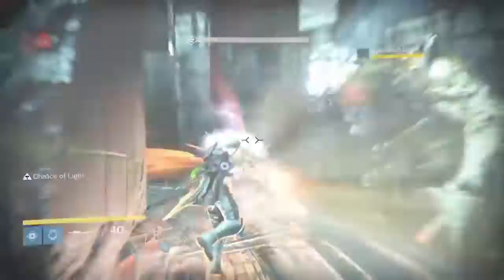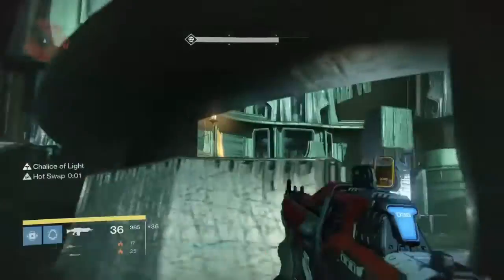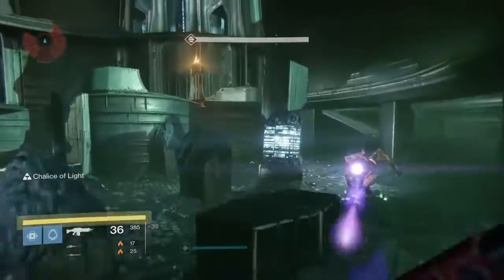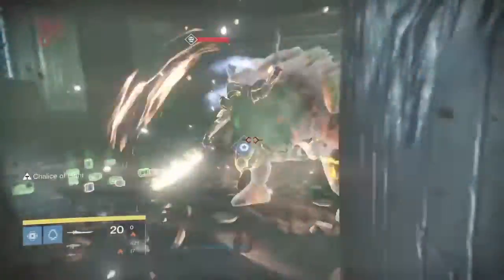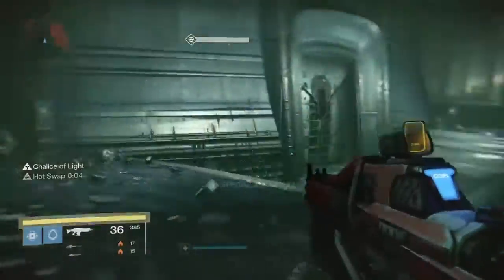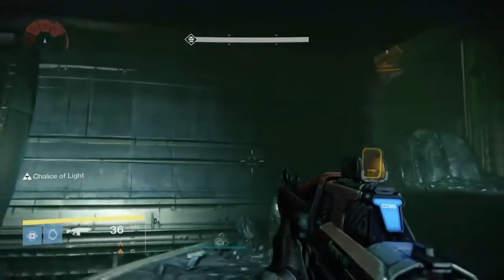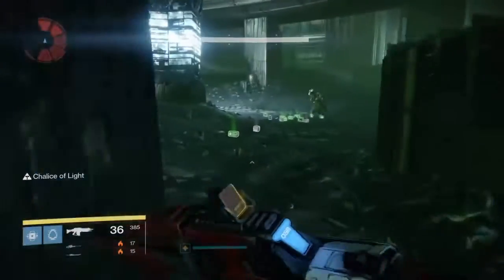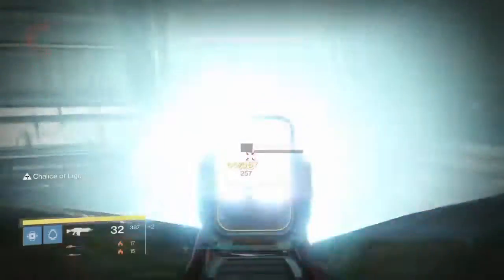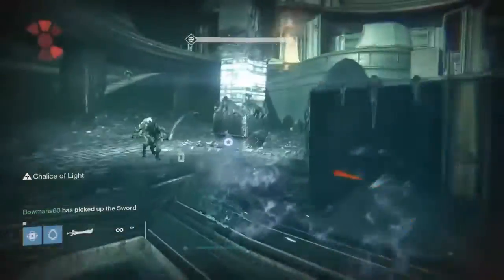There we go — Raze Lighter is very effective if you actually hit them. If you miss, make sure you have a lot of ammo or that your heavy ammo synth is not on cooldown — that's important. Playing sort of wildly here, not professionally. Those two are dead, and that means the sword bearer will come out again. Notice how low I am on ammo, so be prepared to use a heavy ammo synth if necessary.